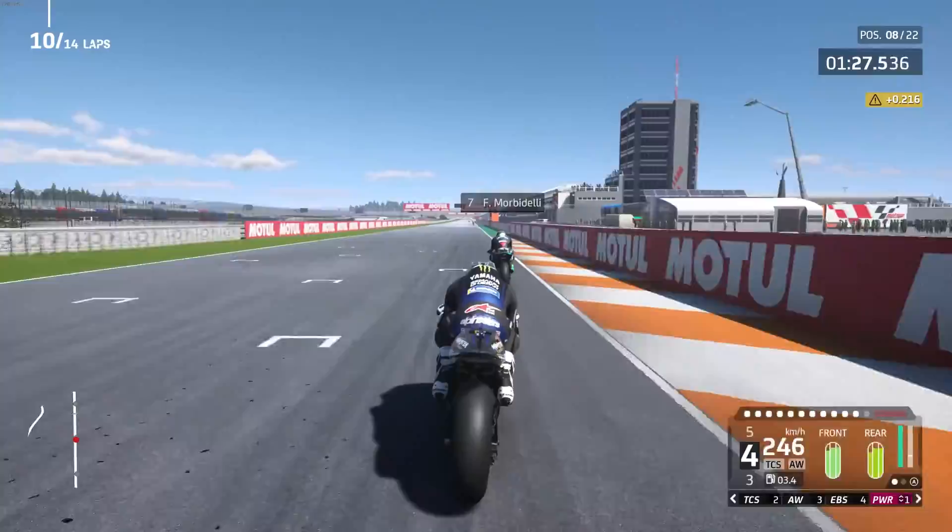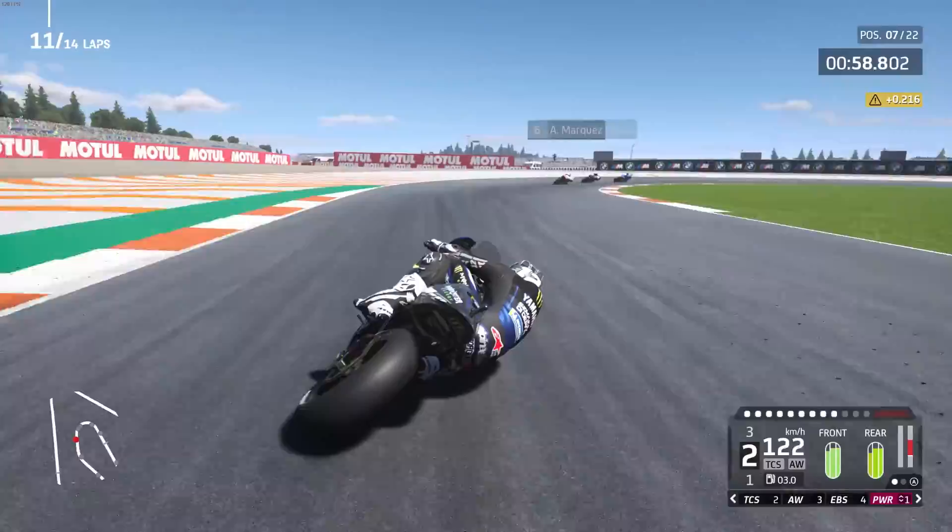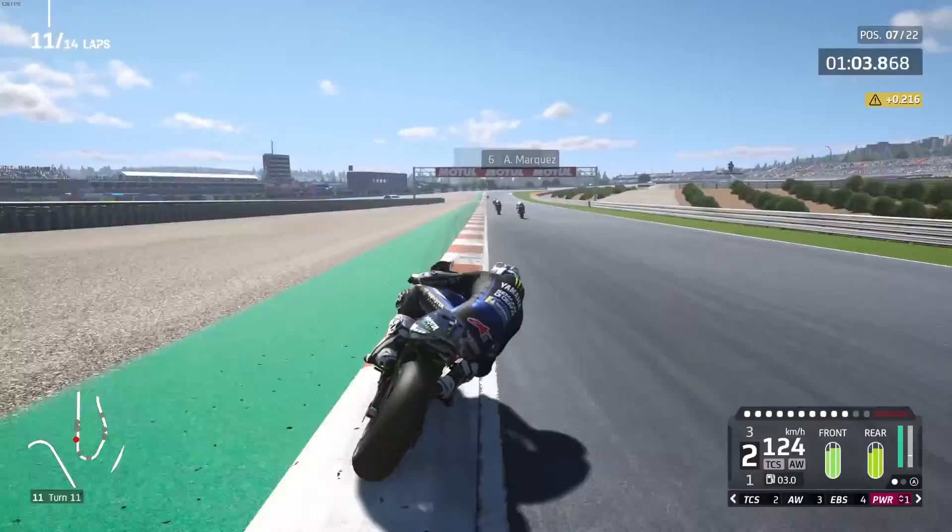Slipstream would be vital here though. I'm going to stick behind Frankie. Maverick Viñales fastest on track — 1:28.96. So there's a battle between Rins, Quartararo, and Márquez. I think we could get a fourth place finish here. I would be pretty happy with that.